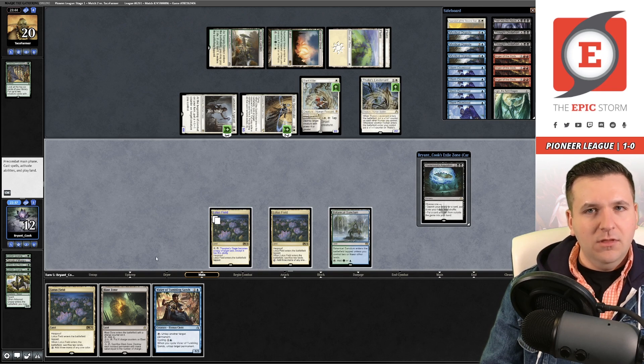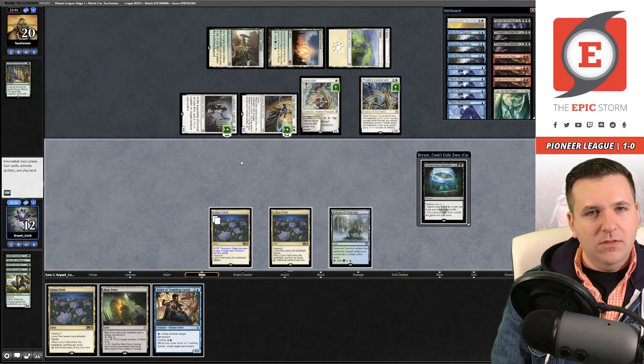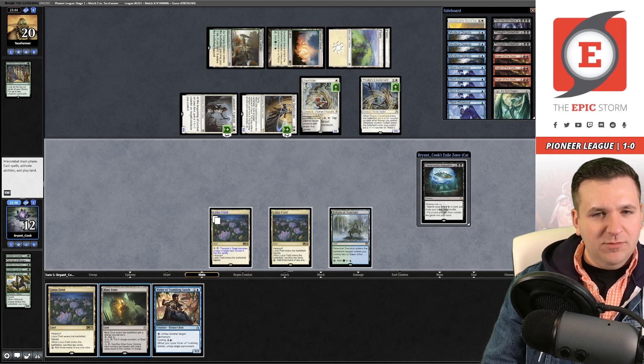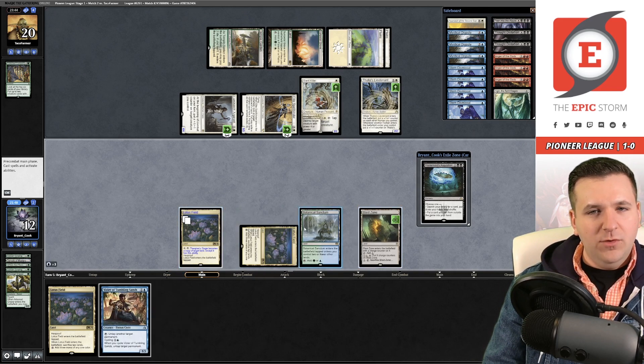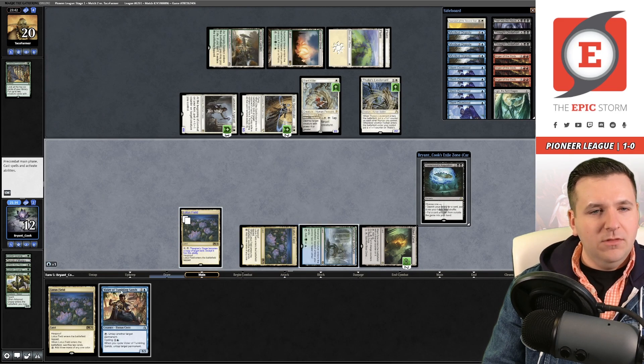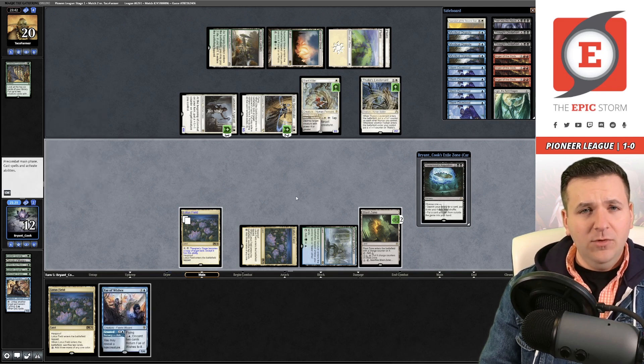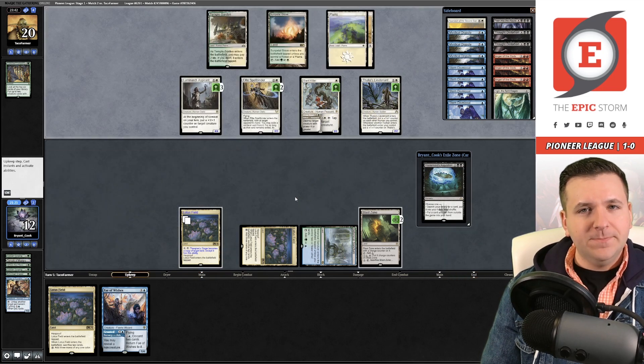We draw and consider playing Blast Zone — level it up once, float one mana, untap, activate — they'd get in for seven next turn, but I feel like it doesn't do a whole lot. It guarantees we live but leaves us in a similar situation the following turn. We decide it's the correct play: put a counter on Blast Zone, cycle the Vizier, and untap Blast Zone. This gives us two draw steps to find a way out.